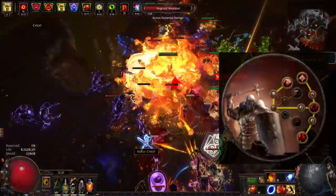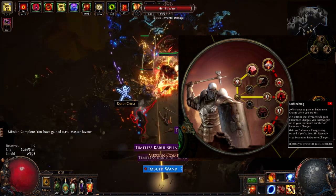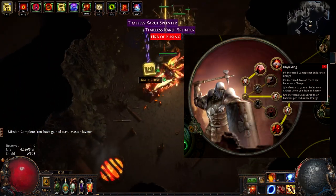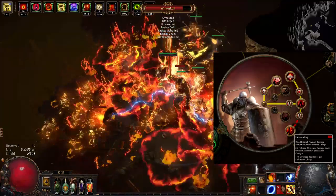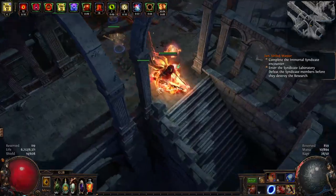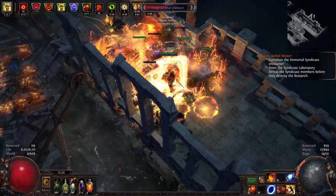Next, we take every single endurance charge node in this ascendancy, starting with Unflinching. This node gives you all the endurance charges if you were hit recently. Next, we go for Unyielding, which provides increased damage and area of effect per endurance charge. And finally, Unrelenting, which scales your survivability with endurance charges. We have a total of 10 endurance charges in this build, so you can imagine how many bonuses we are getting from each one of these nodes.